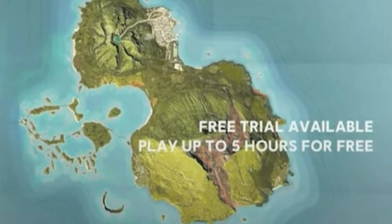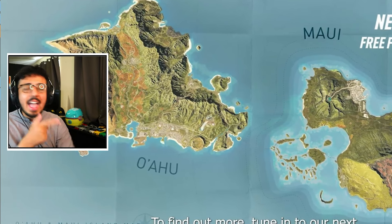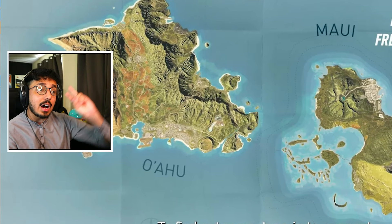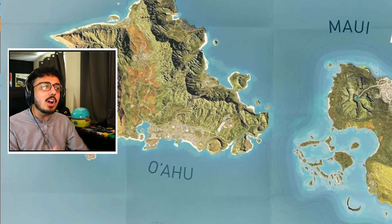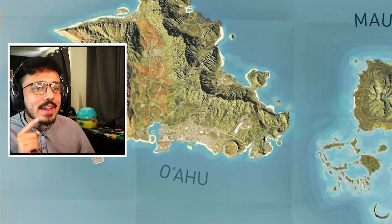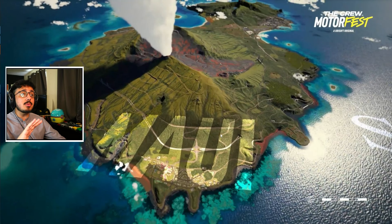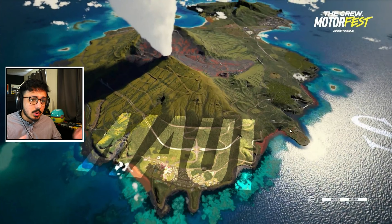This is what we're breaking down today. We're going to look at every little detail - the airport, the keys type area, the jet sprint type area, the volcano - everything we can to do with the Maui island coming to The Crew Motorfest. And this is one of the first shots we have of it. We get a few shots of this island - this is one of the better ones.